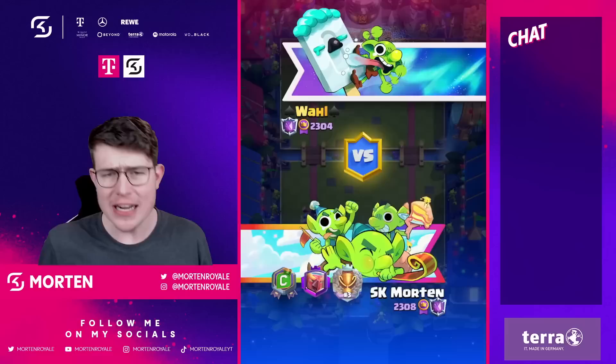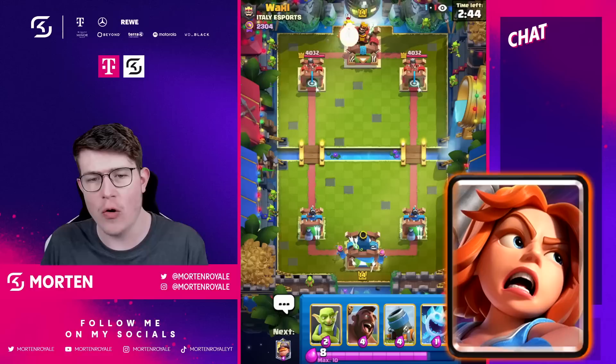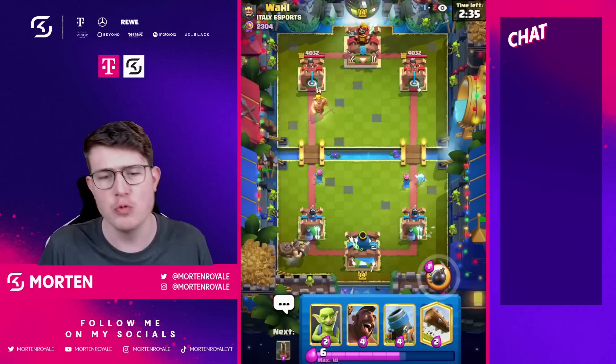Here we go in game number one. We take a look at the elixir from the deck - it's 2.9 elixir, so we can kind of guess already it's one of the harder decks to play. If you guys don't have the mighty miner yet, I would suggest you use a valkyrie or the knight. But mortar and hog rider is just a really good combination right now.